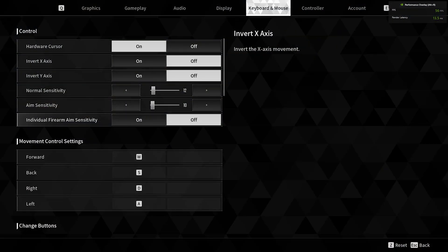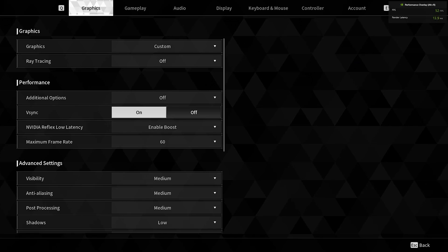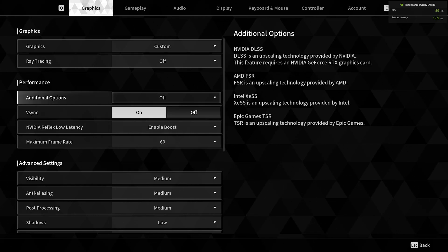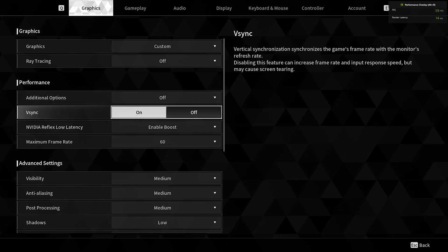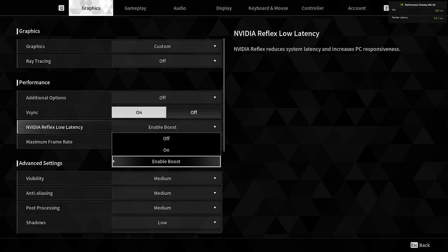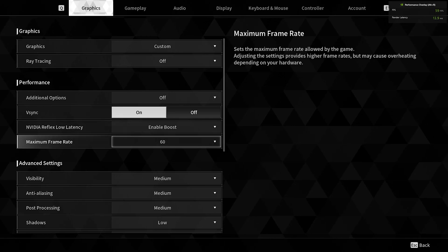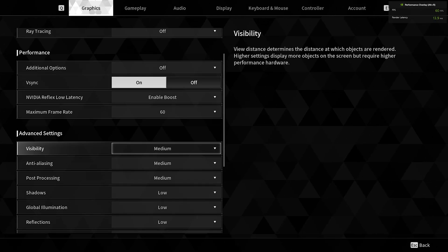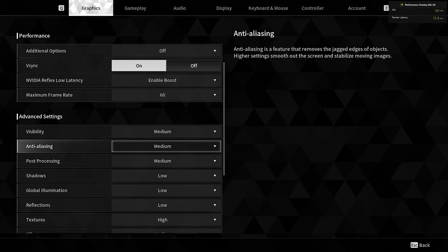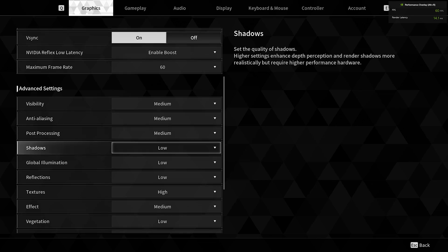Go to Options and Graphics, choose Custom. Ray Tracing is off. Additional Options, turn that off. V-Sync, I'm turning that on. Enable Boost for the NVIDIA Reflex Low Latency — Enable Boost — and then Maximum Frame Rate is 60. Visibility: medium. Anti-aliasing: medium. Post-processing: medium. Shadows: low.